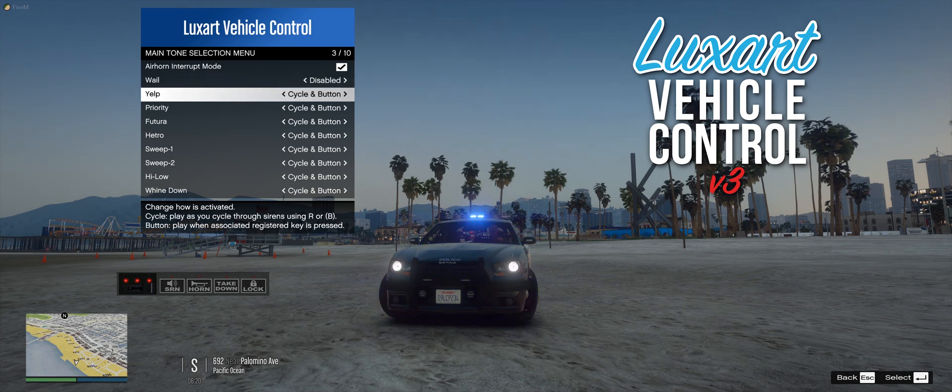Cycle and button means the tone is enabled to be cycled through using your traditional R and B keys on keyboard and controller respectively, as well as a custom FiveM control mapping which defaults to num row 1 through 9. Meaning you can switch which tone is being played at any given time, similar to ELS. Cycle only disables the FiveM control mapping — default num row 1 through 9 plus 0 — meaning it will only be played when cycling through those tones using the R and B keys.